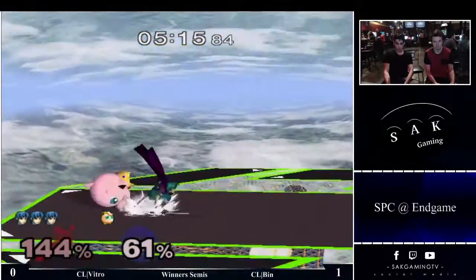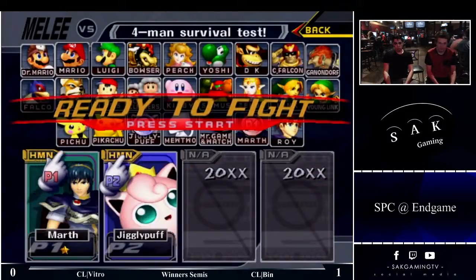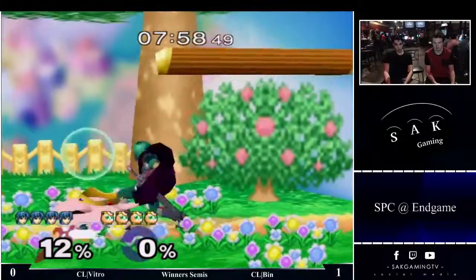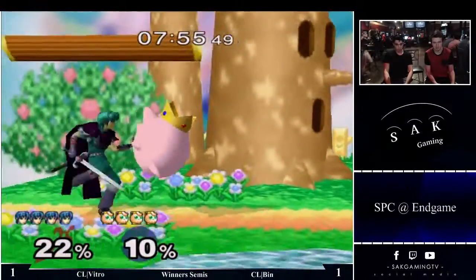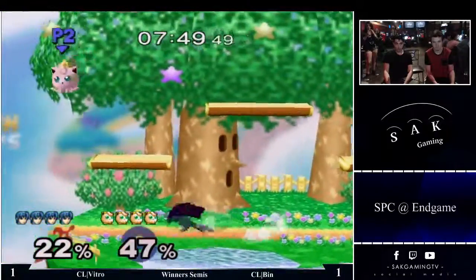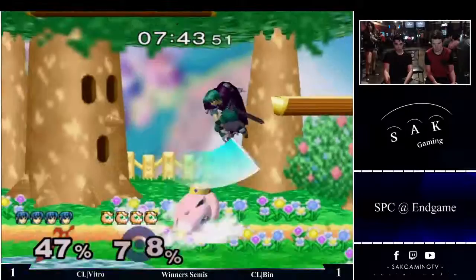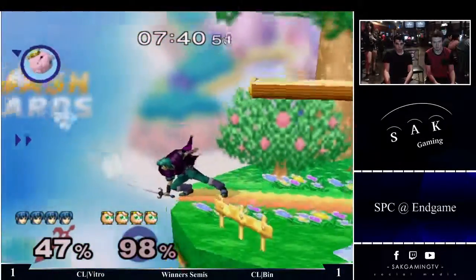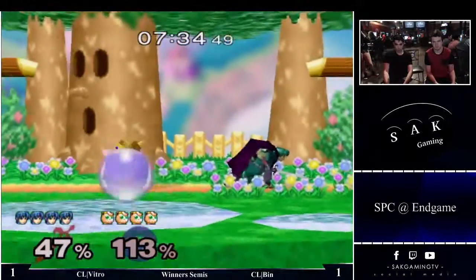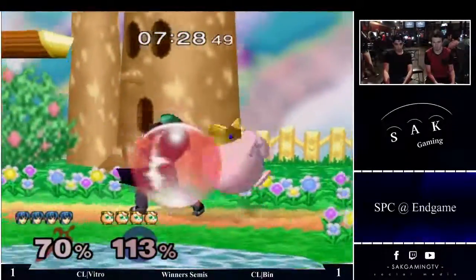Cracking system. So it looked like in that match, Ben had some trouble closing space, because I think the FD pick worked pretty well. It looked like Ben was just trying to go in too much. 1-1. He didn't have platforms as a place to pause his movement in between. And when you're stuck in the corner, it's nice to go up to the platform to keep them out. Versus FD, when you go over them, you're trying to fight your way down.